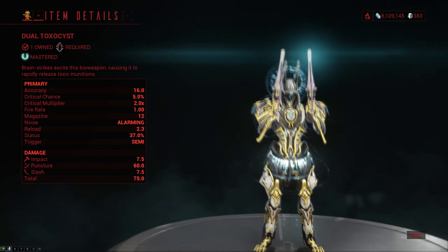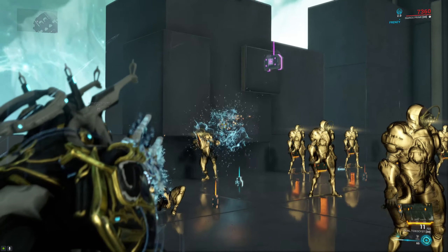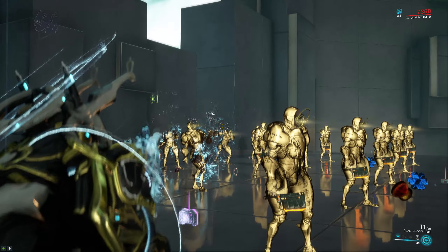The Dual Toxocyst are a pair of mastery rank 11 semi-automatic secondary pistols that do primarily puncture damage with a little bit of impact and slash on the side. They come with almost perfect accuracy, pretty much no crit whatsoever, though they do have very high status. One thing you'll probably notice when you first pick them up is that they kick like crazy, and the fire rate is also not great.